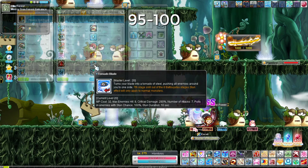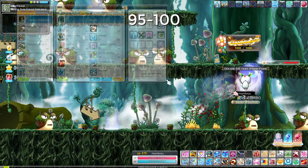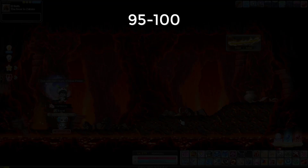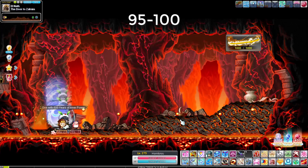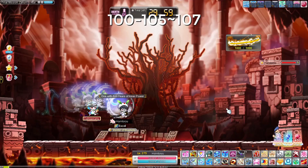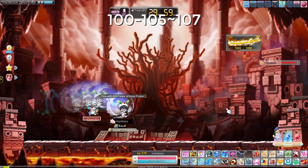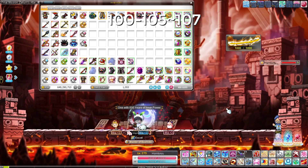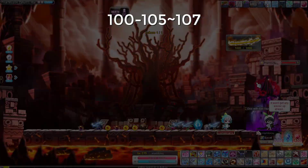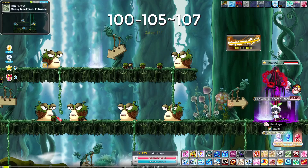Once you're level 100, go to Zakum. Find a rune, head to End Zakum, and do normal Zakum — drop your Eye of Fire, kill the arms first making sure you target them, then kill the main body. You'll get a bunch of levels from this and end up around level 105 to 107 just by killing Zakum.